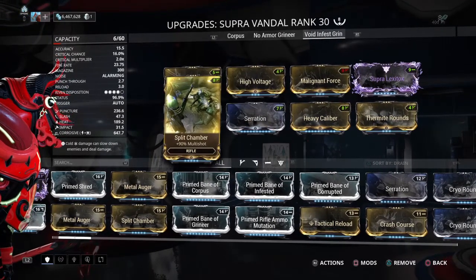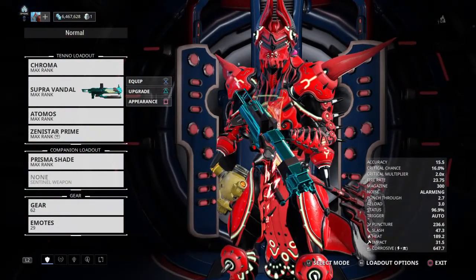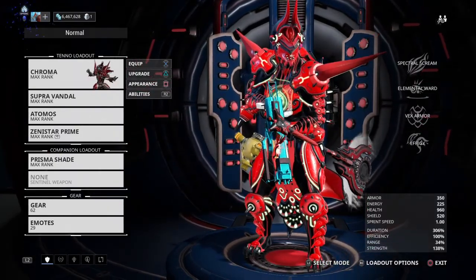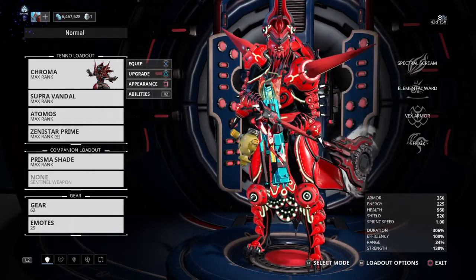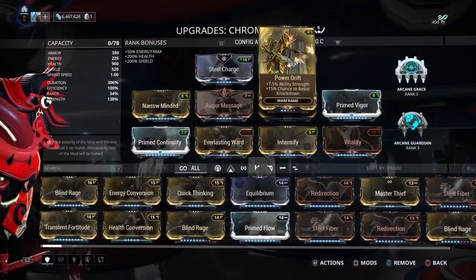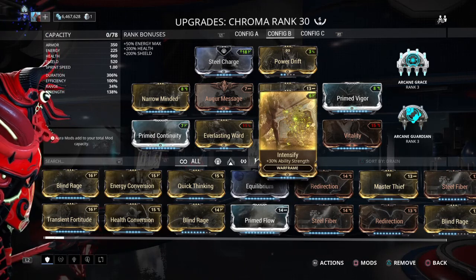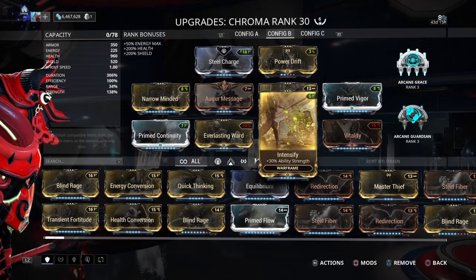Now let's test it out. Why not bring a Toxic Chroma? A lot of people don't really use Toxic Chroma too often, but for this particular demo of this weapon it's going to be particularly nice. I haven't totally decked out this build and forma'd it just for this purpose, but I took a build I already had and set a config just for this. This makes reload and holster speed jump up —